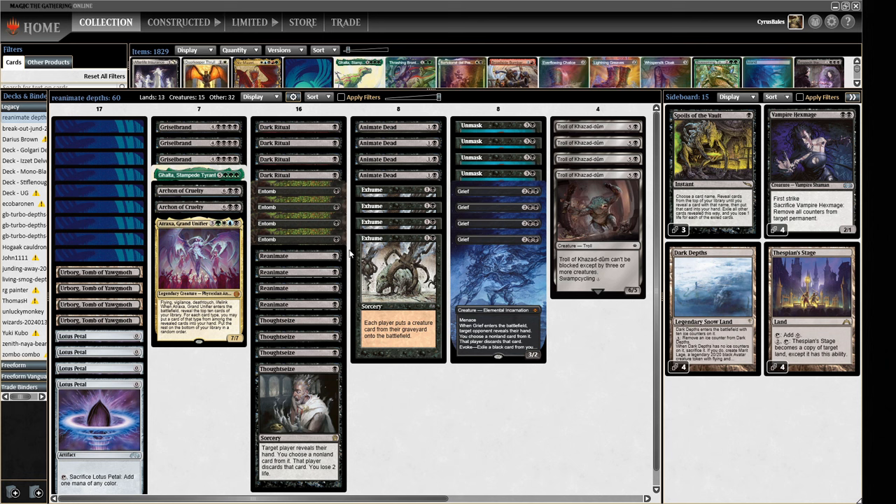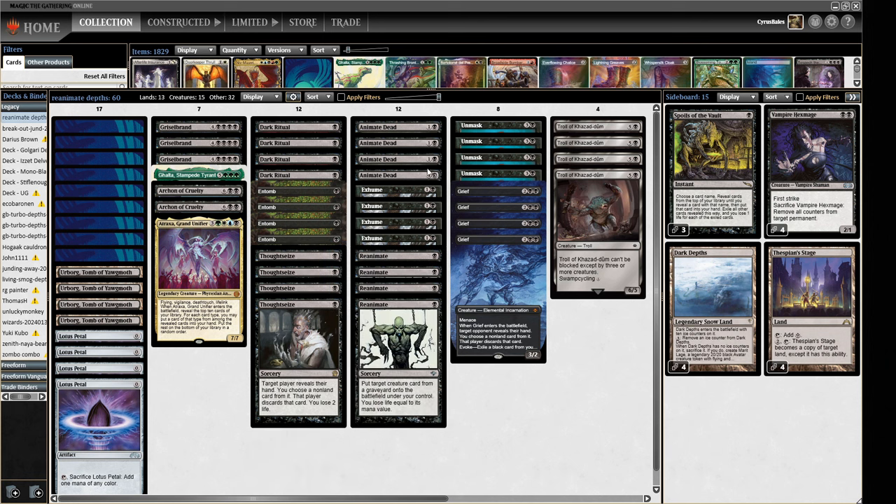We've also got Entomb to enable that, and we've got Dark Ritual and Lotus Petal to power it out. Then we just have reanimation spells - Animate Dead, Exhume, and Reanimate. That's what we're doing here.